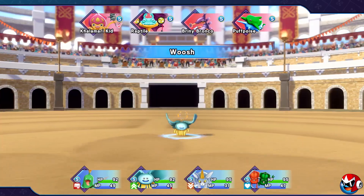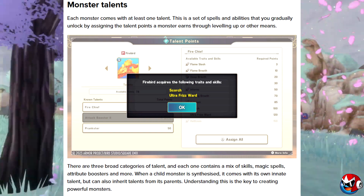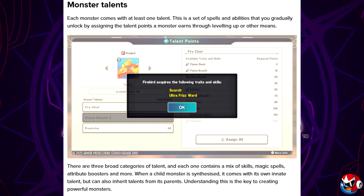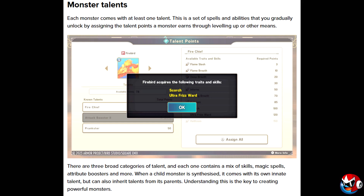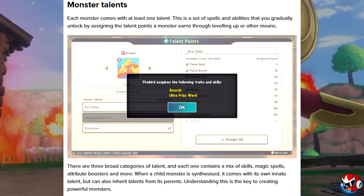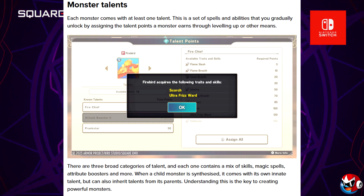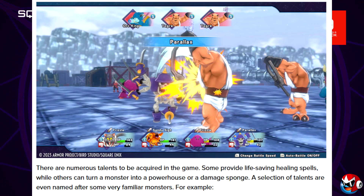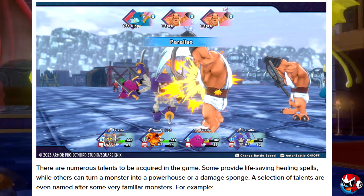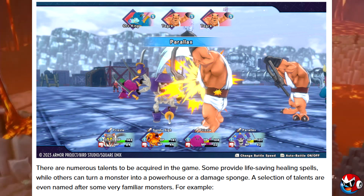Each monster comes with at least one talent — a set of spells and abilities that you gradually unlock by assigning talent points earned through leveling up or other means. There are broad categories of talent, each containing a mix of skills, magic spells, attribute boosters, and more. When a child monster is synthesized it comes with its own innate talent but can also inherit talents from its parents — understanding this is key to creating powerful monsters.